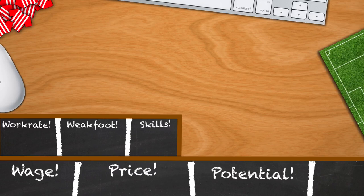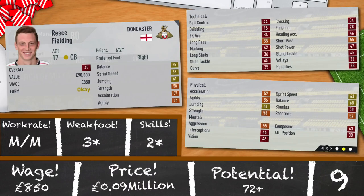Next in the top half is probably the lowest rated player ever featured on this channel: it's Reece Fielding of Doncaster. 17 years old, 6 foot 2 and just 49 rated in the first season — that's truly awful, let's be honest. Loan him out or just spam him through training sessions. Medium/medium work rates, 3 star weak foot, 2 star skills and a potential of 72. Just 90,000 and 850 a week to sign him.